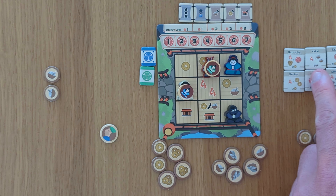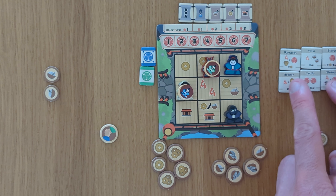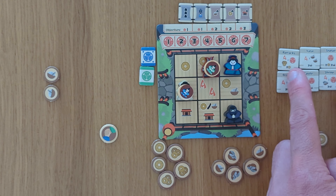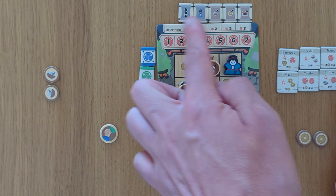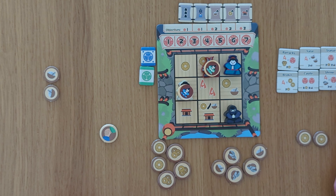Now what do you want to try and go for? Well there are various different things. So maybe you want to be getting yourself three gold or two rice to get to one of these buildings. The first to get seven victory points wins.